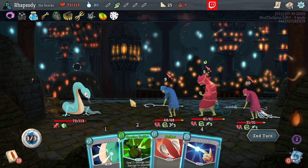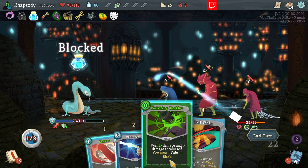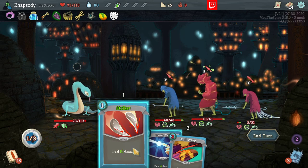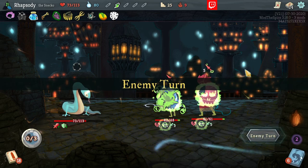Upgraded Tackle to cost zero this turn. Love the idea of it. Let's do it. Finishing Tackle — no, wait, none of them have goop on. Unfortunate. Keep the vulnerability on the front liner and then just take damage against the back liner. Nice.